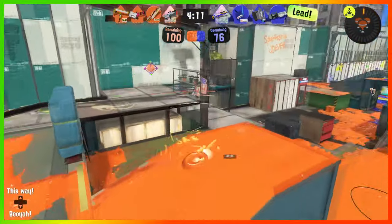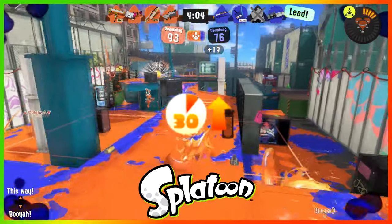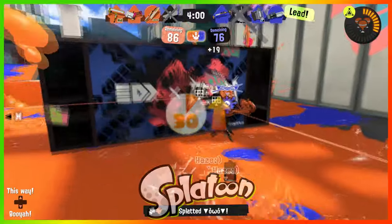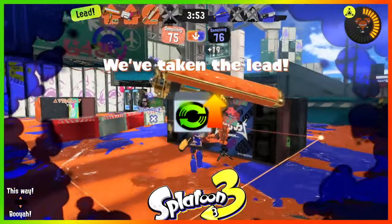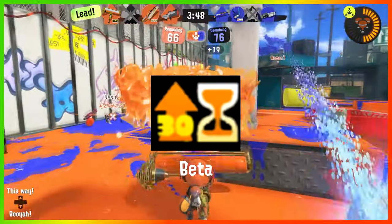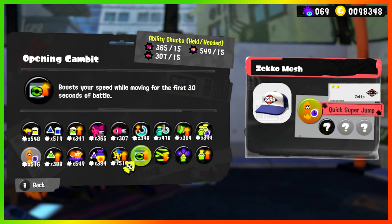A few extra things about Opening Gambit before we wrap up: it has a new icon in each game. In Splatoon 1, it's a timer with part of it filled in to signify the start of a match, parallel to Last Ditch Effort at the time. In Splatoon 2, it's an arrow next to your spawn point, while in Splatoon 3 it's changed to your spawn drone. Even in the beta of Splatoon 1, it looks like a more simplified form with an hourglass instead of a hand clock. In Splatoon 3, if you want to put Opening Gambit on a piece of gear, it takes 15 chunks of run speed, swim speed, and ink resistance up each.